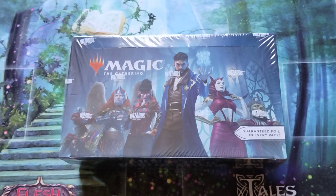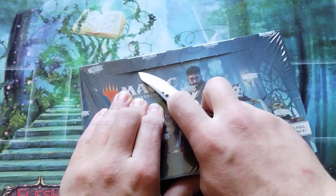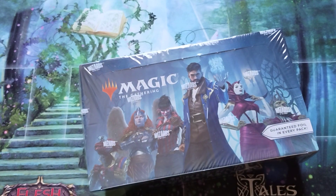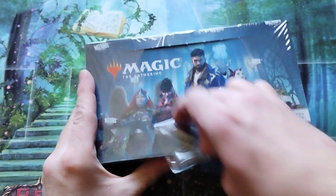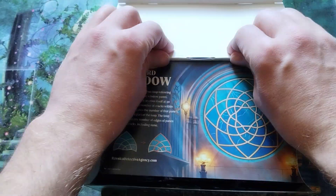Hey, hey, hey, it's Cubs of K, and today I guess we're going to try and open up a play booster, which I don't really know much about. I think they're one and a half times the original price of a booster box, and it's where they smashed the set booster and the classic draft booster box together. So for one and a half times the price, let's see if we get one and a half times the value.